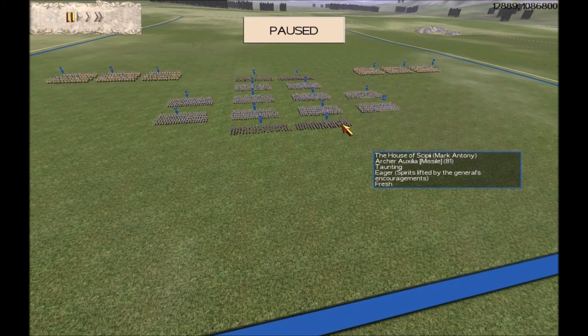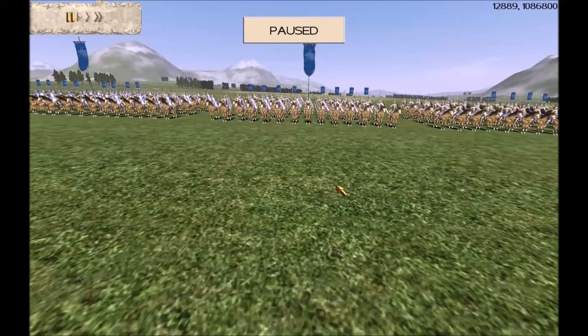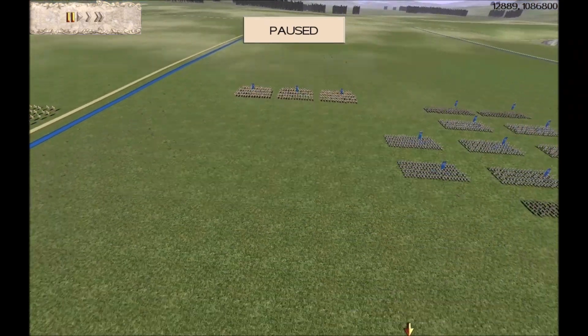Our next teammate is someone who called himself Mark Antony but is in fact Legion 22. He has got just 10 Infantry, 4 Archers, and 6 Cavalry. If you look on here, you'll see it's 8 Upgrades, 2 Experience Stripes, Gold Shield, Gold Attack. So he's got some serious Cavalry there.